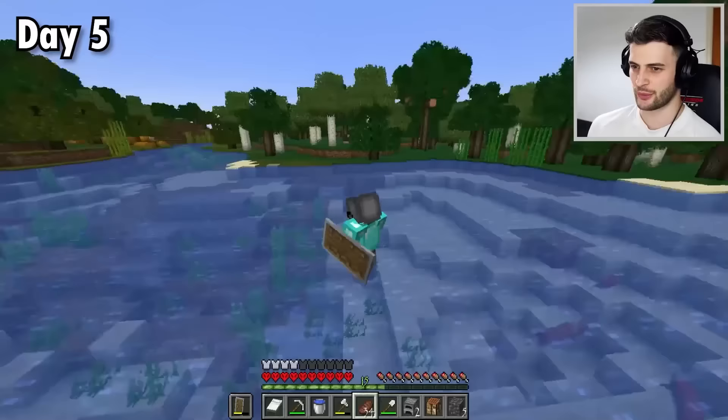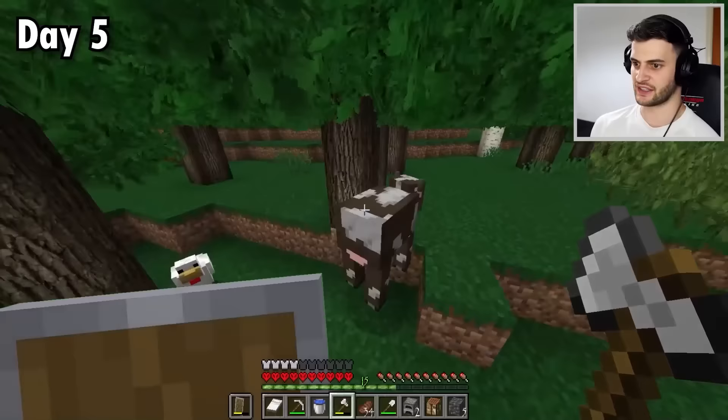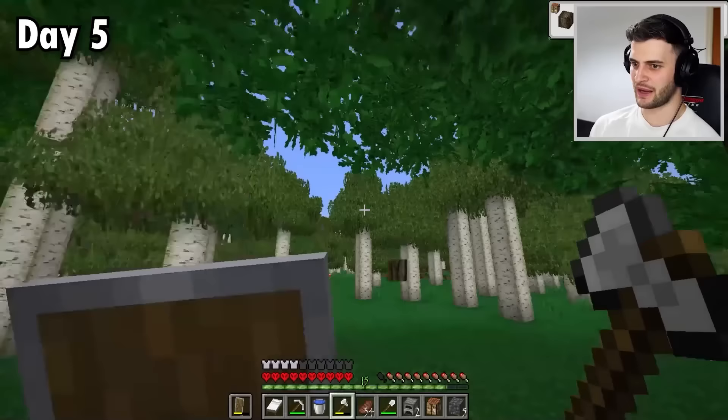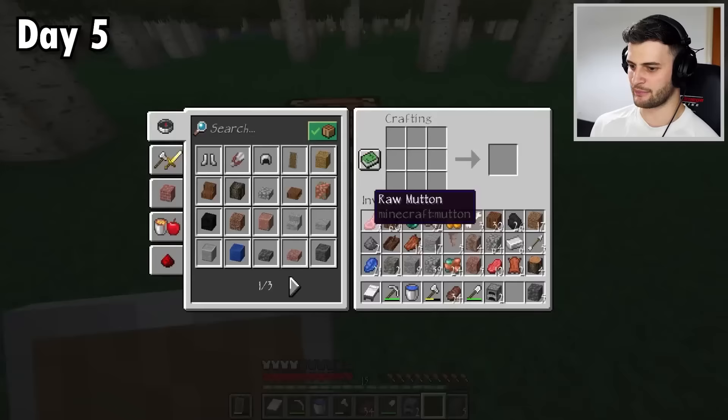So day by day, Minecraft is going to get more and more realistic, and that's through the textures but also through the behavior as well. There are mods that change the behavior to make it more realistic too, which should be very, very cool indeed. I also think it's about time that I mine up some wood. Look at the detail on that. I should mine up four of these, and then I can make myself a smoker just to cook food much, much faster.